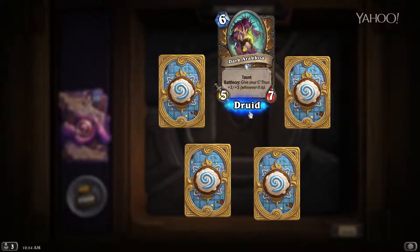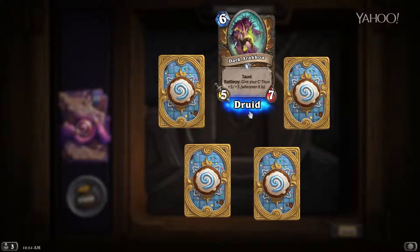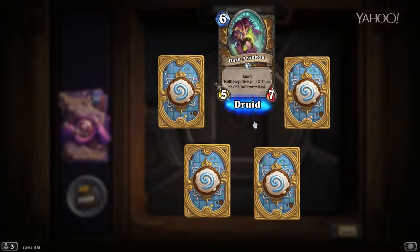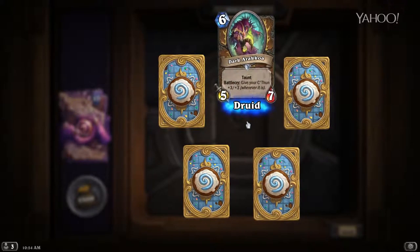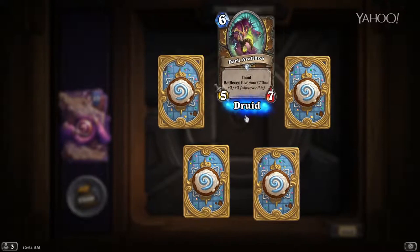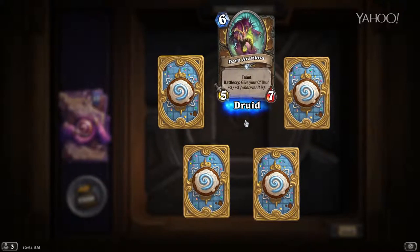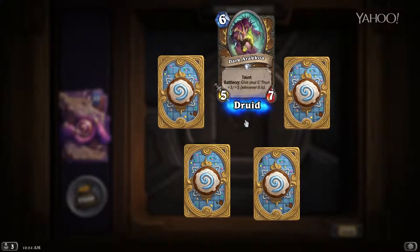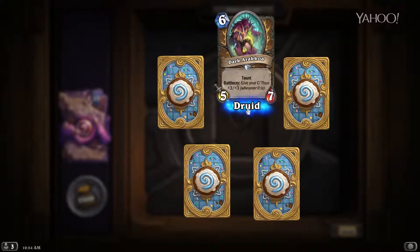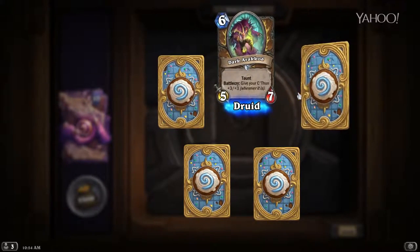Another pack — Dark Arakkoa. I played endless World of Warcraft but have no idea how to pronounce these cards. It's a six-mana 5/7 with Taunt, and Battlecry: give your C'Thun +3/+3. This guy is very solid in just about any C'Thun deck — particularly a Druid C'Thun deck — because you're gonna have a lot of ramp, a lot of ways to get mana. Mid-range Druid with C'Thun is going to be very strong, and this is a very strong option for that deck.